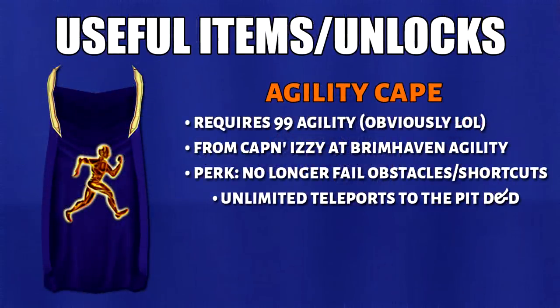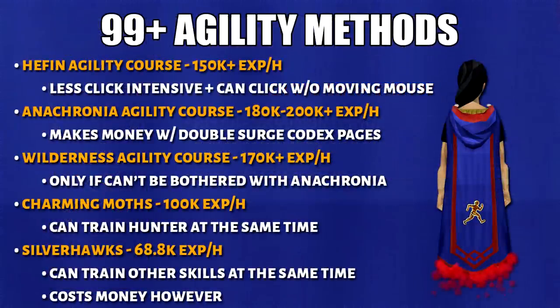Here is the 99 plus section. We have the Agility cape, which means you no longer fail any agility obstacles. By talking to the talent scout while wearing this cape, you will get unlimited teleports to the pit. There are a couple of different methods after level 99 — some are better than others for various reasons, so just choose which method's right for you.